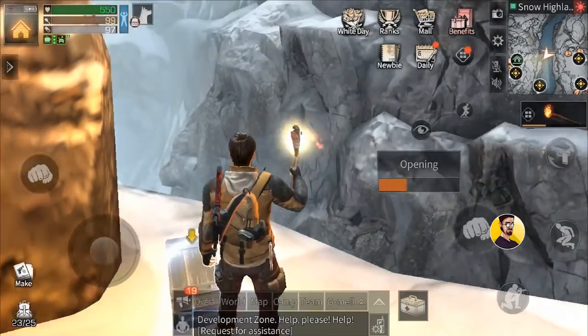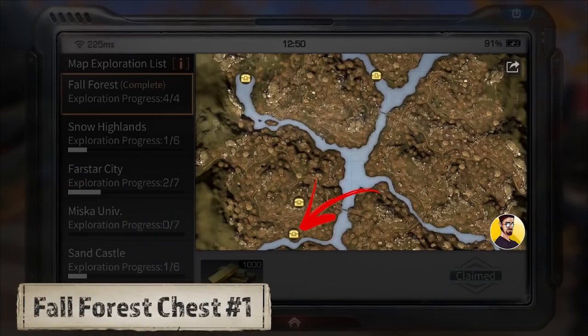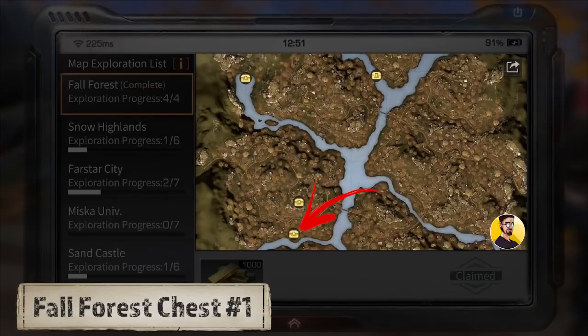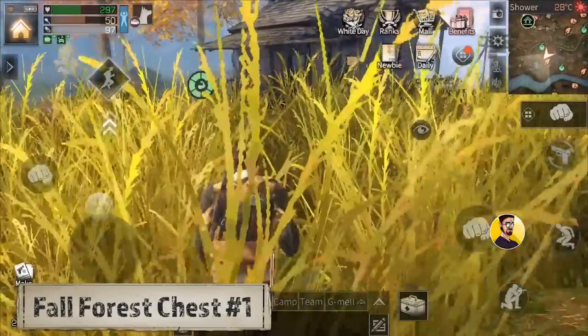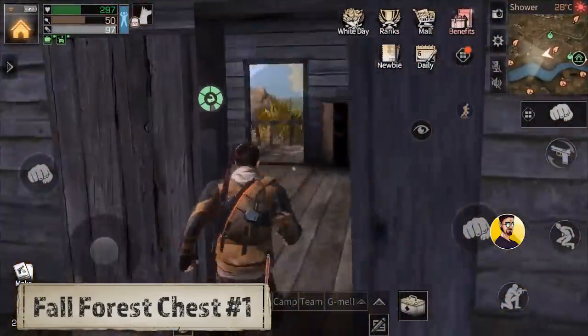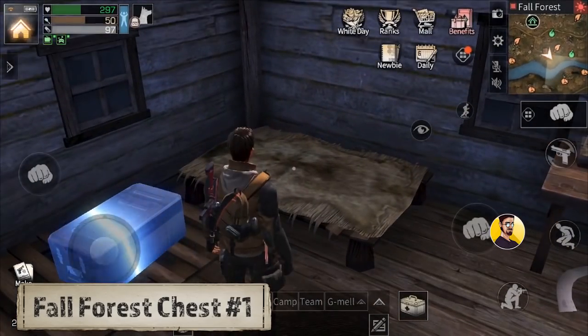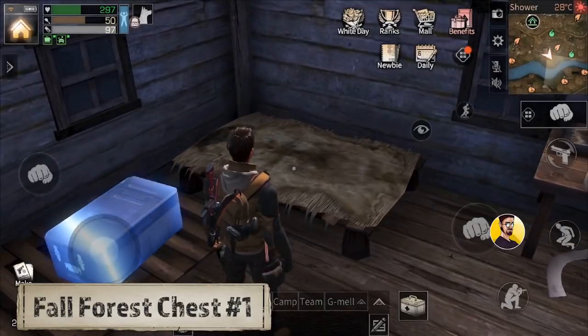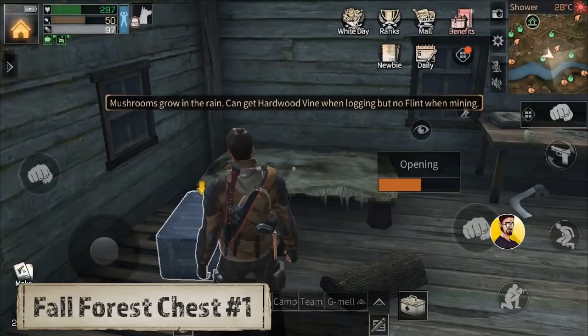Alright, let's start with the 4 forest chest locations. Chest number 1: The first one is located at the bottom of Minor Island 2. Right here you see an abandoned house in which you can often find a zombie that you have to kill, a hunter's suitcase box, but also the secret exploration chest. I already picked it up but it should be right here on the bed.